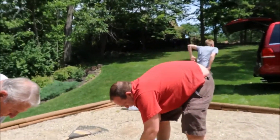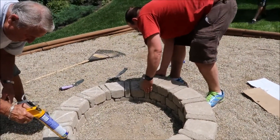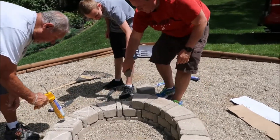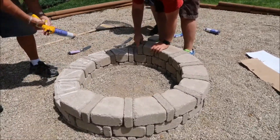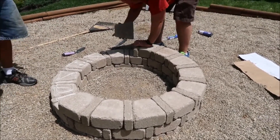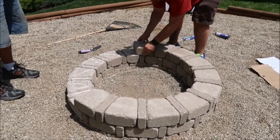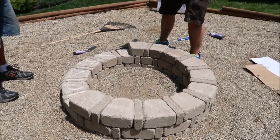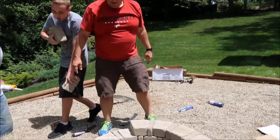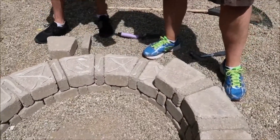It's coming right along. Tell me a little bit about how you did it. Well, we had to level up the ground. We thought we could just put it on the pea gravel, but that didn't work very well. So we had to level up the ground and get down below the pea gravel. Getting it all level was the hardest part. Then after that it's pretty simple — we just started stacking the bricks.